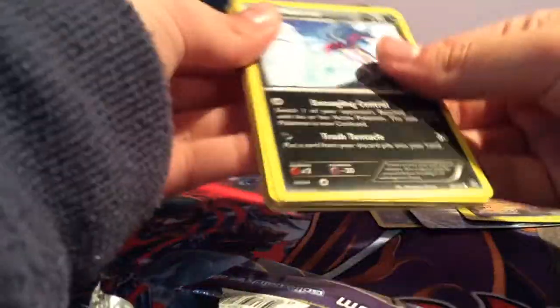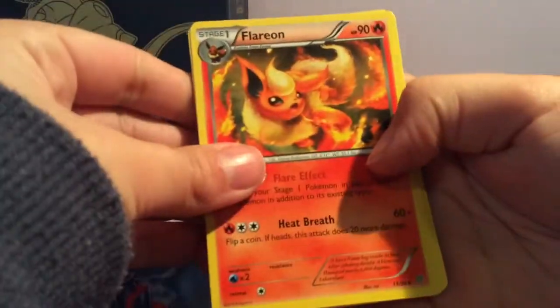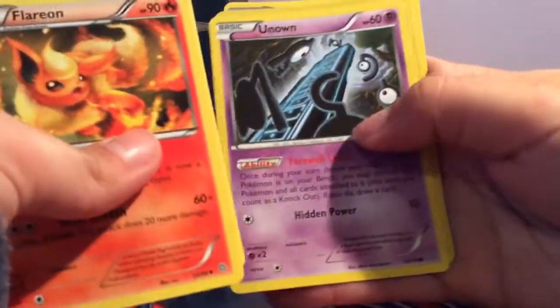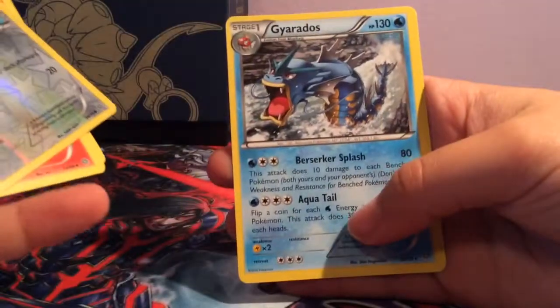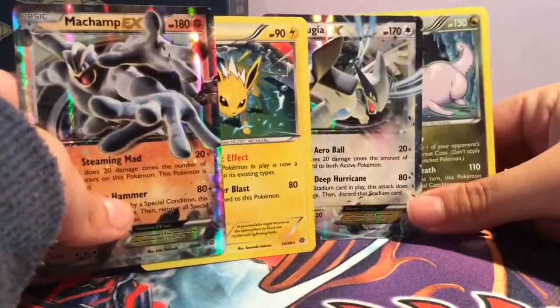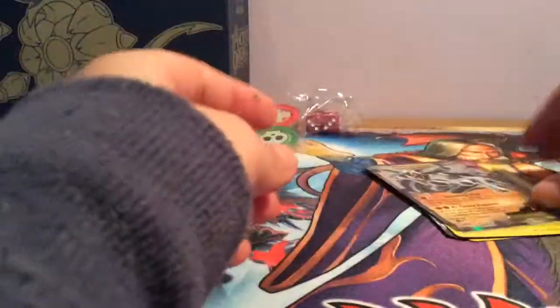And our final pack. Flareon, Fate of the Town, Colio, Melmar, Gollett, Raltz, Persian, Unown, Porygon, and a Gyarados rare. So overall, I got a box. Pretty much got 50-50. Two EXs in it, so it's really nice. So thank you for watching and bye.